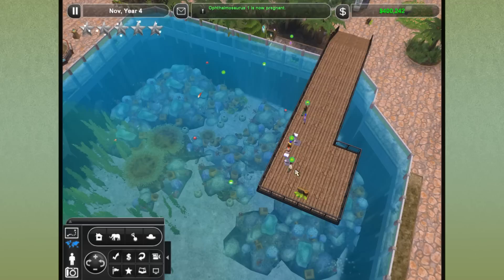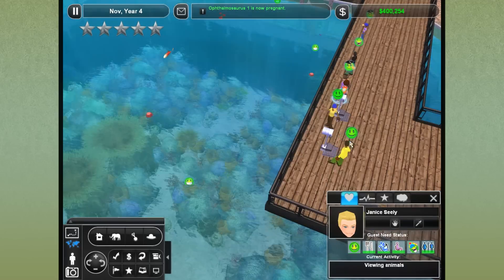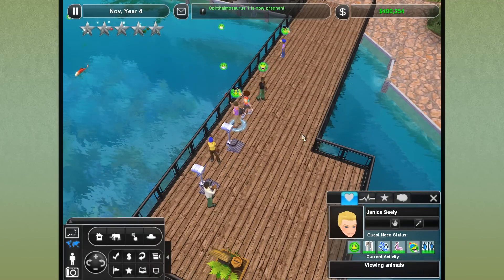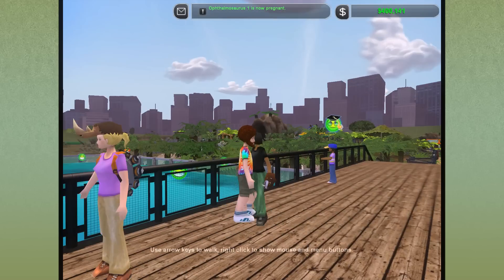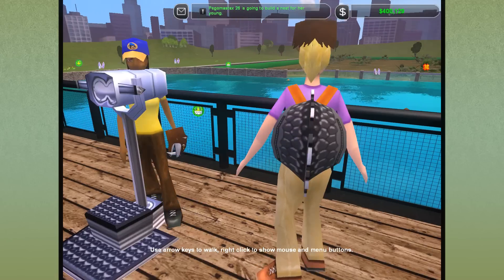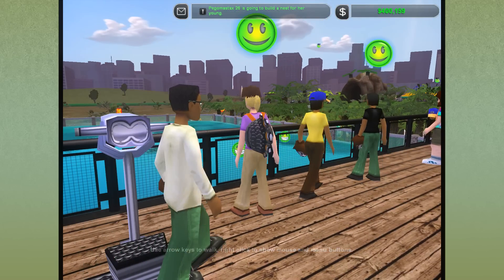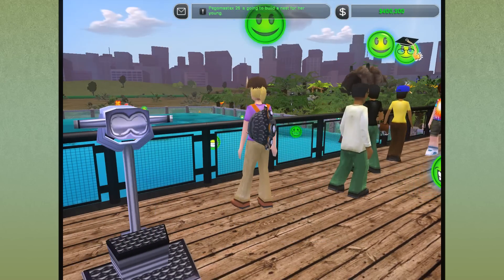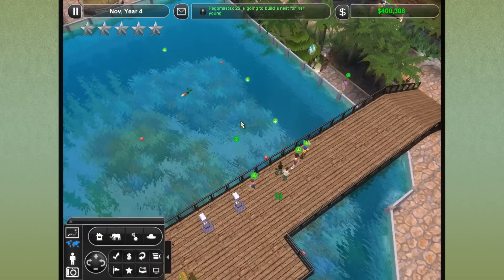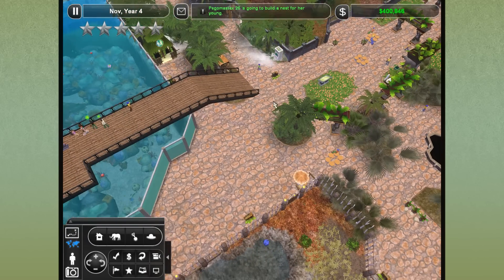These guys are going to have some little sea babies pretty soon. And these guests are being entertained and educated - look how much gear they're wearing! She's wearing the really cool Stegosaurus backpack! She is really decked out in our dino swag. You go, ma'am! You keep spending that money and walking over to this ATM. I hope we'll get plenty more from her.